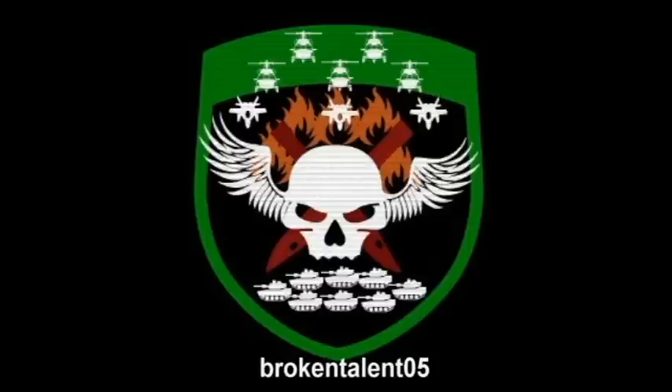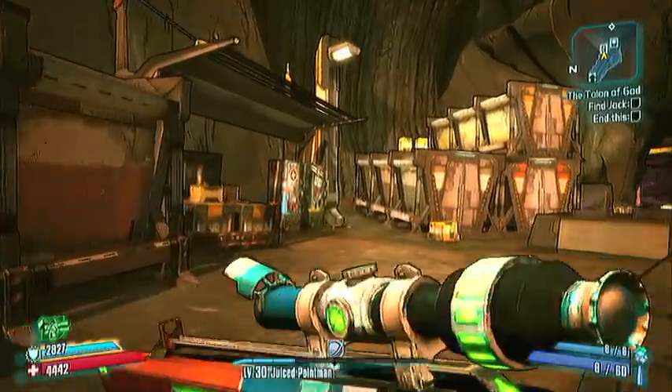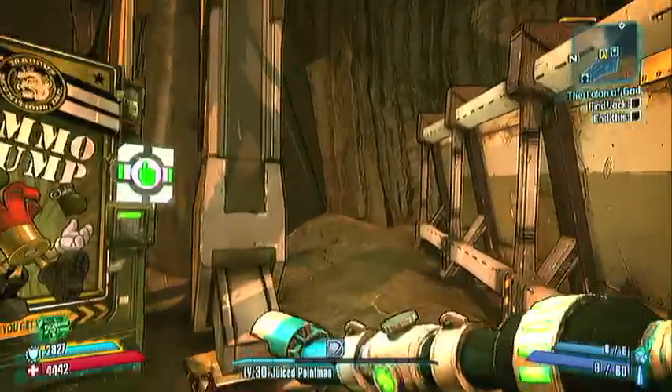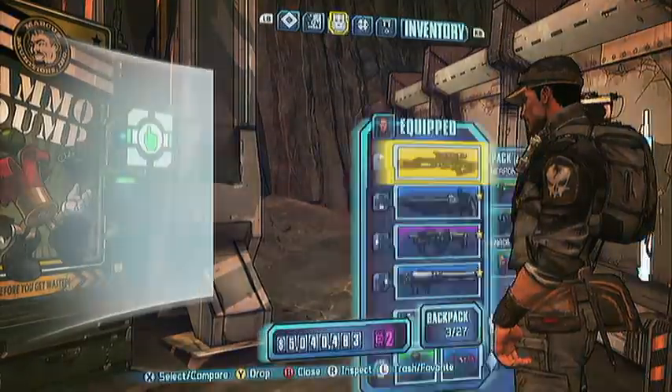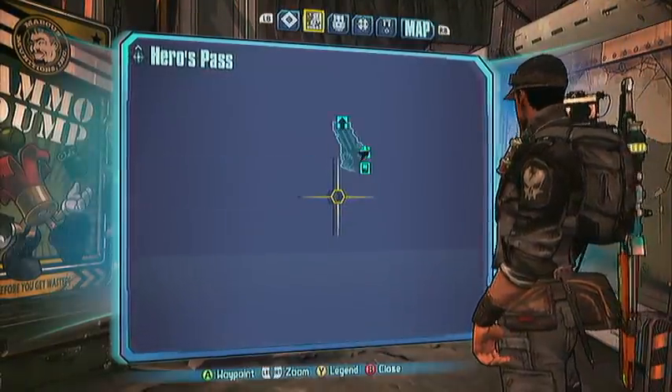Hi, welcome to part 26 of my Colt Vault Guide. This one's in Hero Pass and the first one is right at the start where you come up to the first vending machines — it's right there to the right of the vending machine. So there it is on the map.